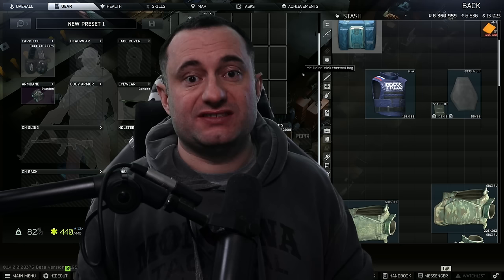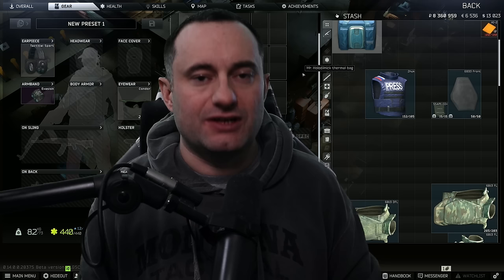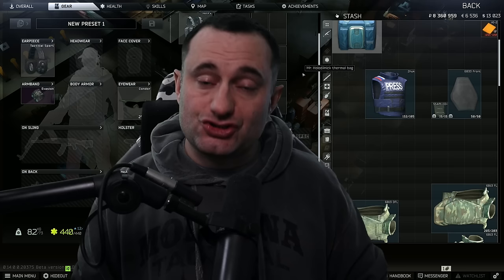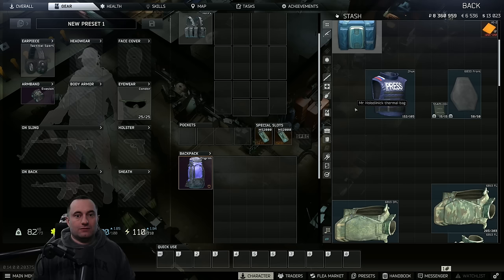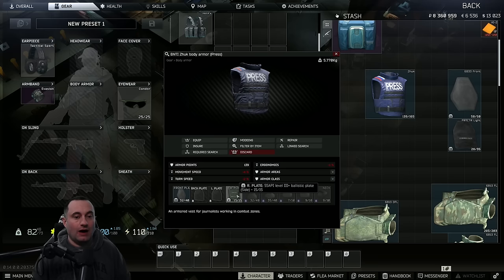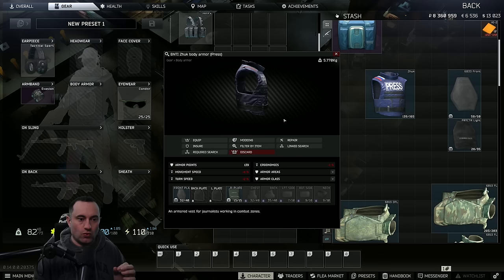The first bug we're going to talk about is probably the most important one, at least in relation to the impact on the player base. It's not one I found myself. The biggest bug has to do with the press armor. Right now, this armor ignores any front plates or right plates that are inserted in it. Front plates and right plates do not exist in this armor, even if you put them in there. I tested five different plates in these various slots — none of them work. Every bullet fired would go right through the plate, hit the aramid and damage the player, but did no damage to the front plate or the right plate if you shot those areas.